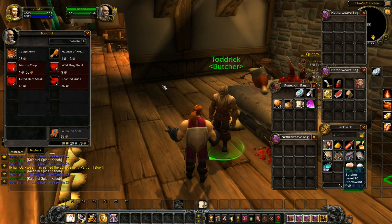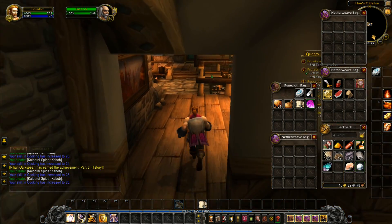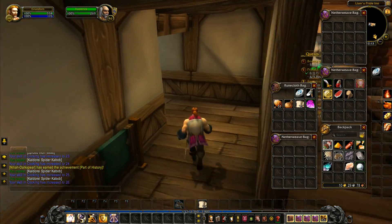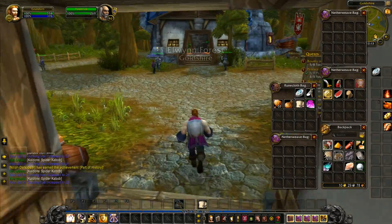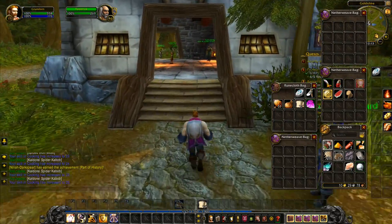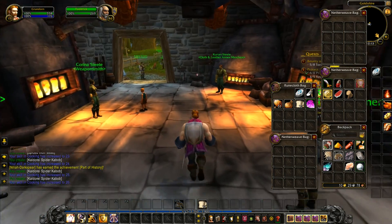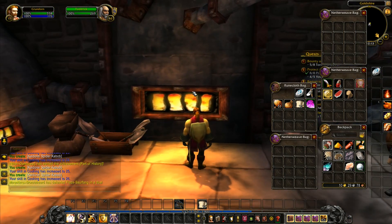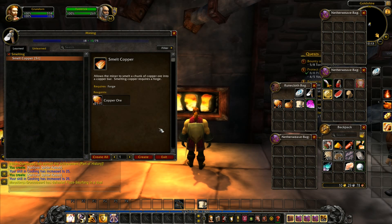There's nothing more here — no more recipes. We could go and find some recipes in Stormwind itself but we're not going to worry about those at the moment. Marshal Dugan has a quest sending us over to Westfall and we don't want to go over there. So here in the forge, we want to go to our mining skills and smelting and smelt all 51 bars of copper.